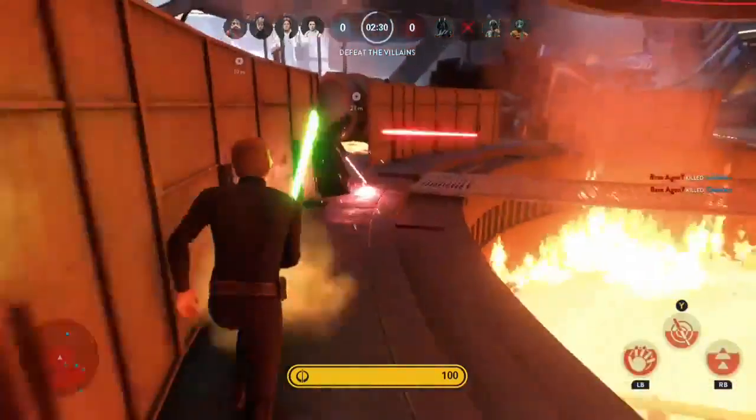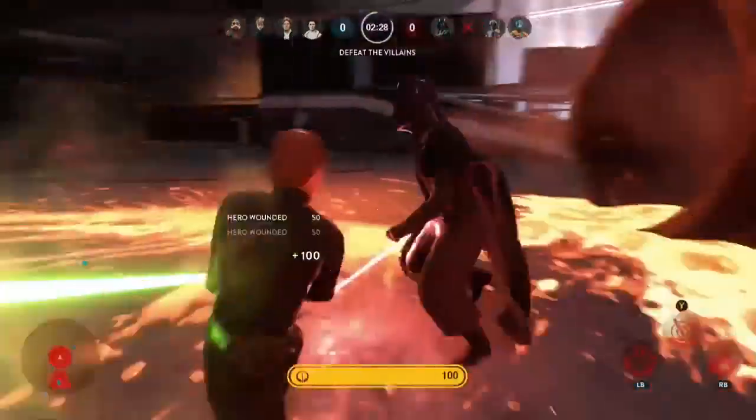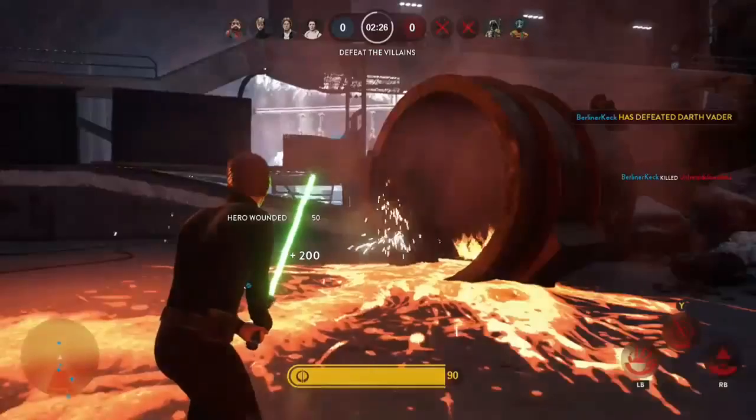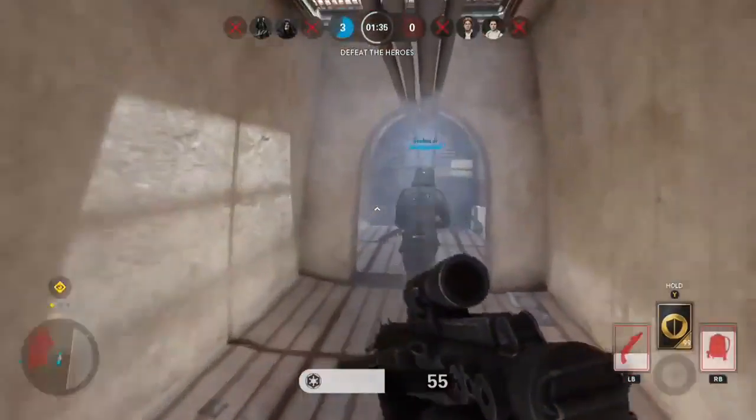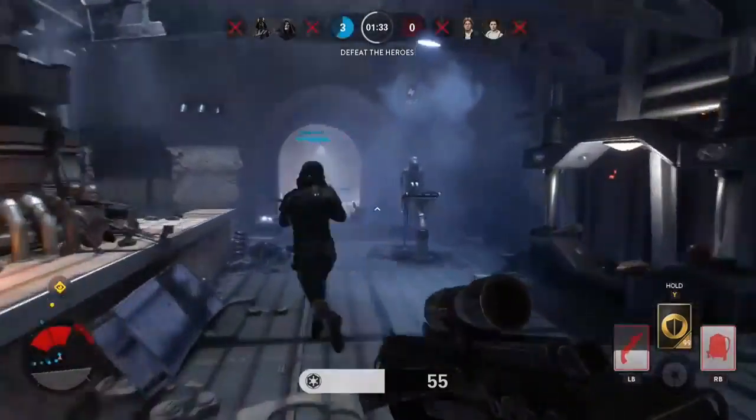The good new thing about heroes versus villains is you can actually pick your hero, but you have to be very fast because people pick them quite fast, so you need to know which one you're going for.